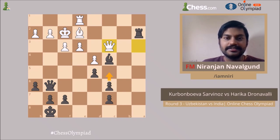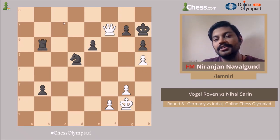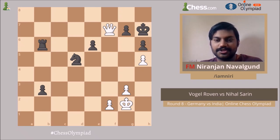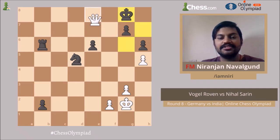Let's go to the fourth position. This is a game between Vogel Roven and Nihal Sarin. Players had already repeated twice and Nihal played Rook b8 and the game ended in a draw. But this is a good position as part of your training — it's black to play and win. Can you find the only move that wins for black? You can see that the b3 pawn is on the verge of promoting, but the problem is there is a Queen g6/Queen e perpetual — for example if black plays b2 there is this check and then there's this check, and it's going to be a draw by perpetual.